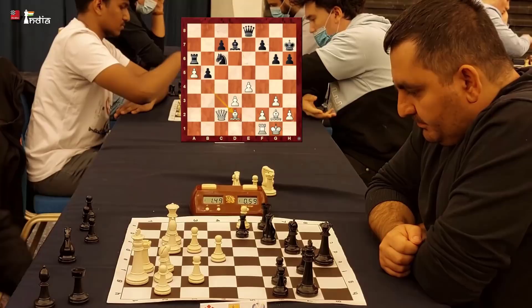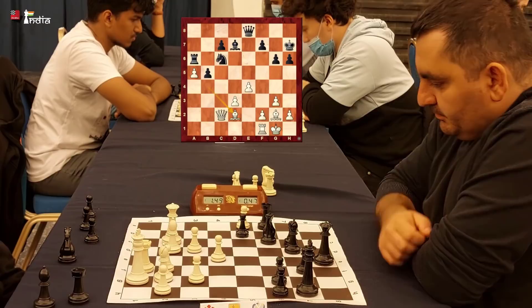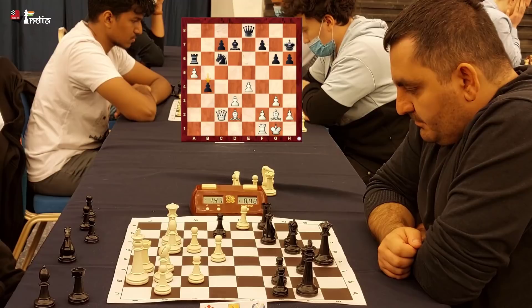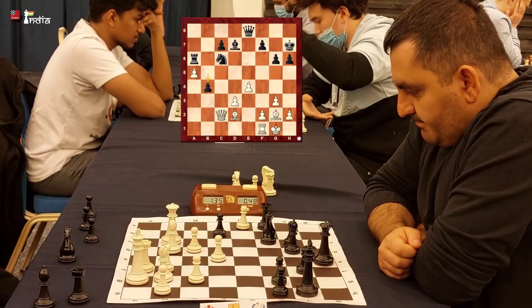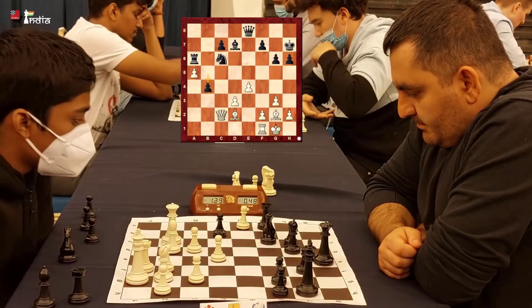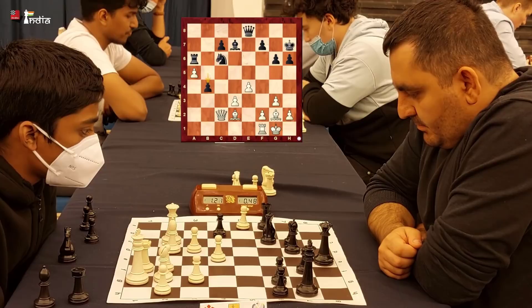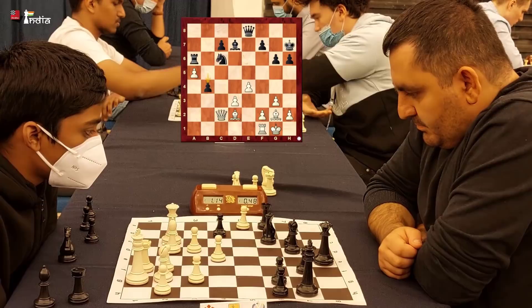Pragan moves his bishop back to d2. A very logical idea for Black is to push the pawn to b4, which he does. Now Rook takes a5 is the threat to at least equalize the pawns. Pragan has to decide — he can't cling to the pawn on a5, as it is attacked twice. Should he go Rook a1 trying to defend, or Queen c5? There are many possibilities. Praganananda has used so much time in the last two moves that he is also coming down towards one minute.